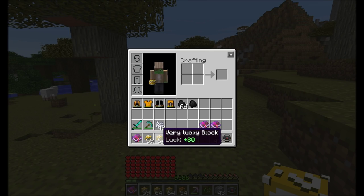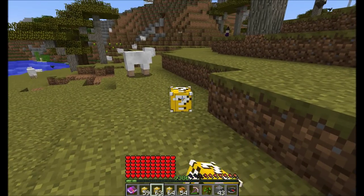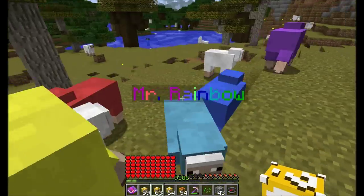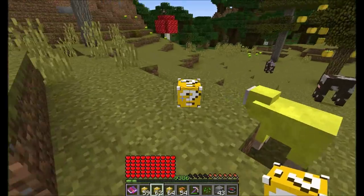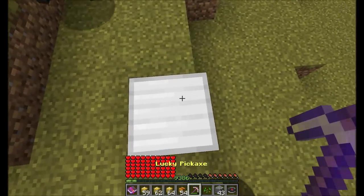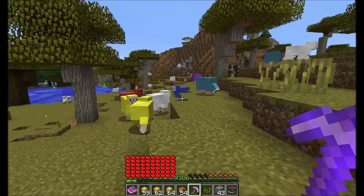I think I'm going to show you the Very Lucky Block now. You will get way luckier rewards than this. A couple of painted sheep — a sheep called Mr. Rainbill. Well, I'll take it over death. An iron block fell from the sky! This is also a lucky reward because you get an iron block.